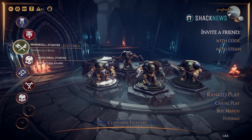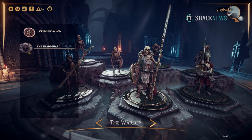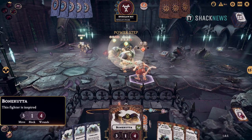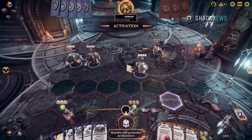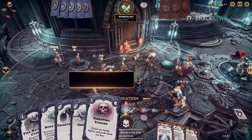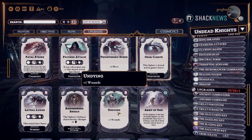Warhammer Underworlds features six different factions, referred to as Warbands: Steelheart's Champions, Malgor's Fiends, Iron Skull's Boys, Sepulchal Guard, the Farsiders, and Spikeclaw Swarm. Each Warband has its strengths and weaknesses as well as their own unique style of play. For example, Iron Skull's Boys excel at invading enemy territory and killing your units, while the Sepulchal Guard focus on staying on top of objectives.